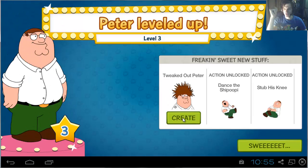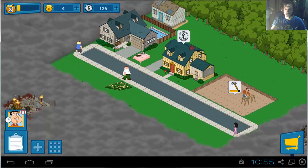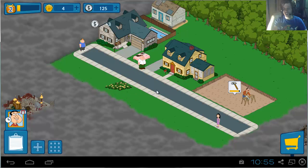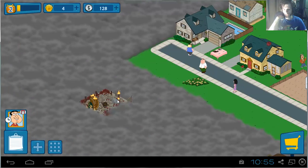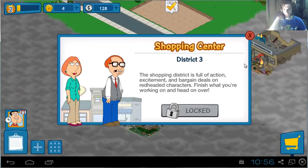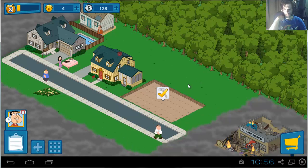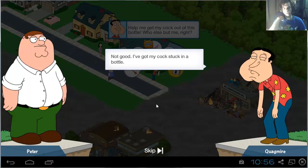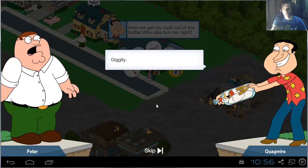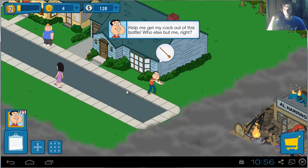We can enjoy private time now and create tweaked-out Peter. If we get enough stuff from the shop, which we'll need to unlock further down the line — there is character customization, but you'll need to go through a lot of stuff to get there. It's in the third district and that's going to take a lot of time. Quagmire's house is done — boom! He has his cock stuck in a bottle. It's a rooster. At least the mayor of comedy approves.